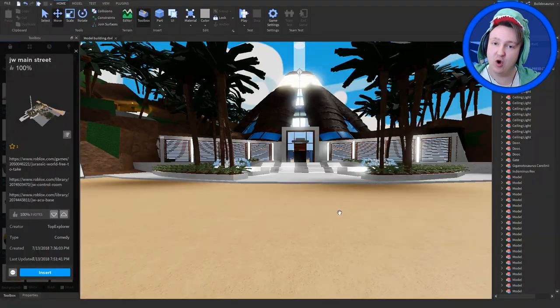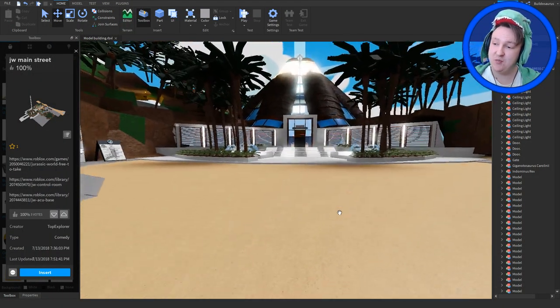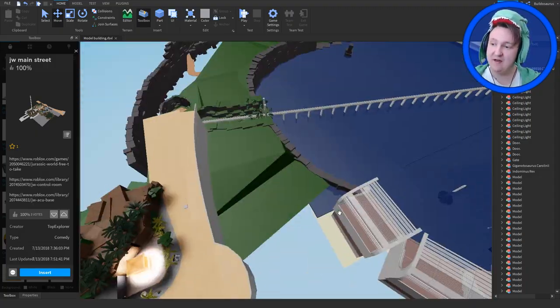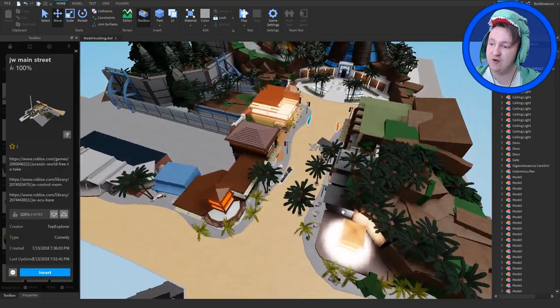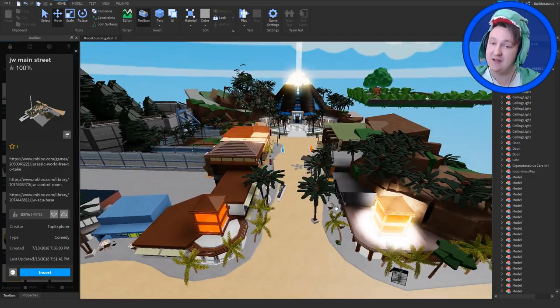Let me show you. Here we are in Roblox Studio and it looks pretty similar, doesn't it? Because that person who made that game just took this free thing — the Jurassic World Main Street — and just put it in their game. They didn't make it themselves. And that is the same for all Jurassic Park and Jurassic World games.